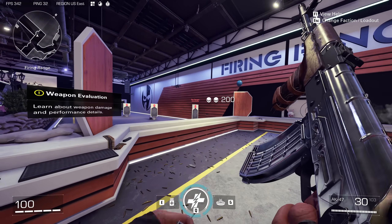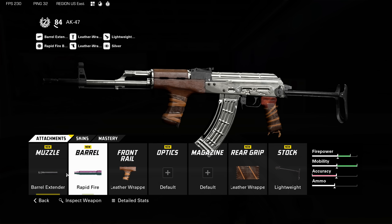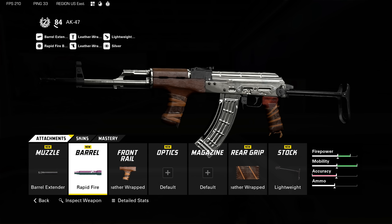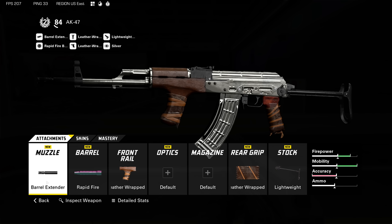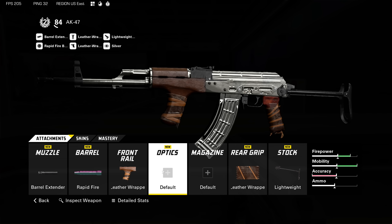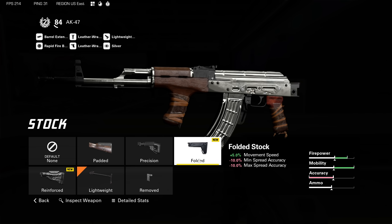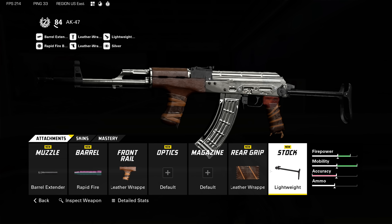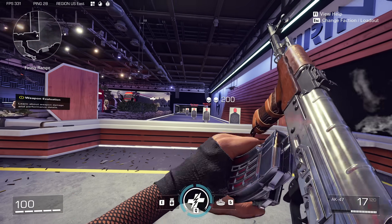It actually applies in the air as well — look how much farther I'm jumping. This is why people are running ADS walking speed. It's currently the meta in the game. For the AK loadout I'd recommend barrel extender for your muzzle, rapid fire barrel, leather wrapped for front rail. You can optionally use a reflex sight — drop the barrel extender but you give up some damage range. For the rear grip use leather wrapped again for ADS walk speed, and lightweight stock again for ADS walk speed.